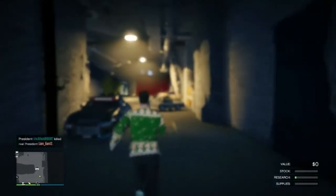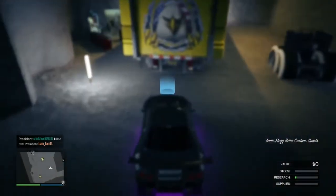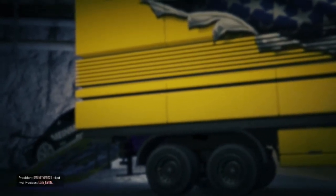Once you walk out of the MOC, get inside the vehicle and bring it into the back of the MOC — that is really important, probably the most important part of the entire glitch. It might take a moment. Get inside the vehicle, drive into the MOC, and it will say 'personal vehicle storage full.' Hit the right D-pad, click X or A for OK, and it will take you inside. You have now duplicated the car.